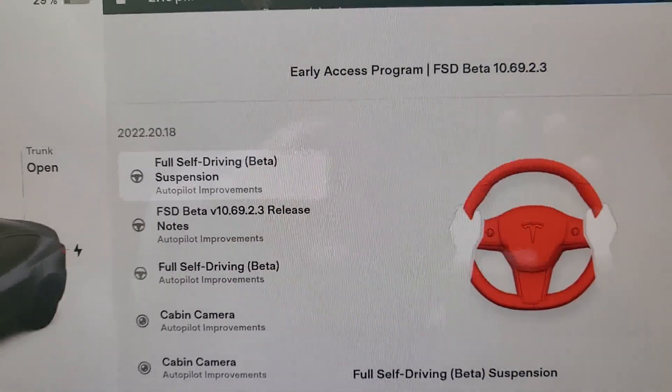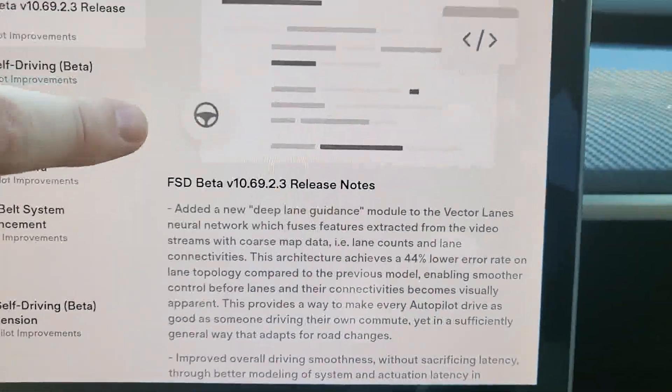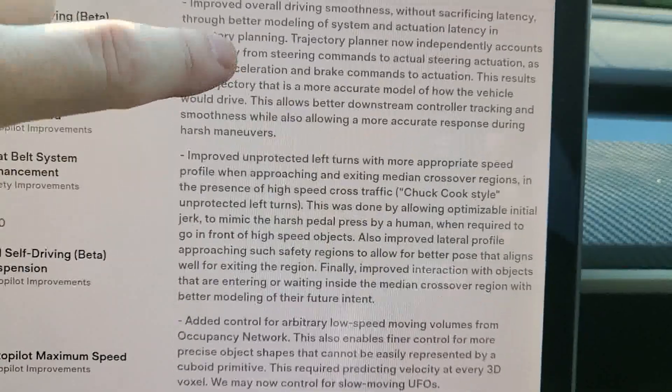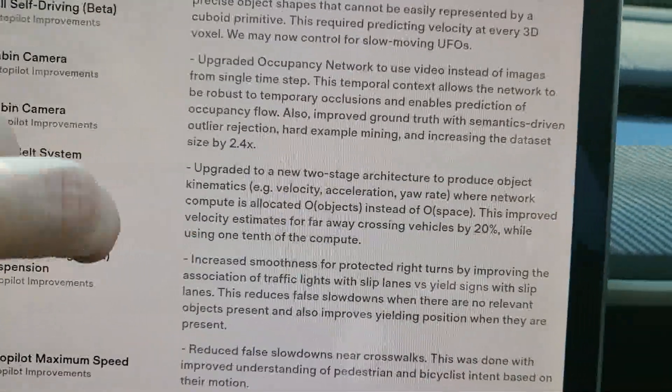Come along on this short drive as we go through a neighborhood with unmarked roads and lots of things on the side, because it's garbage day. Let's check out the improved occupancy network and see what an amazing improvement it really is. Here are our latest FSD update notes — overall improved driving, improved unprotected left turns, added control for arbitrary low speeds.